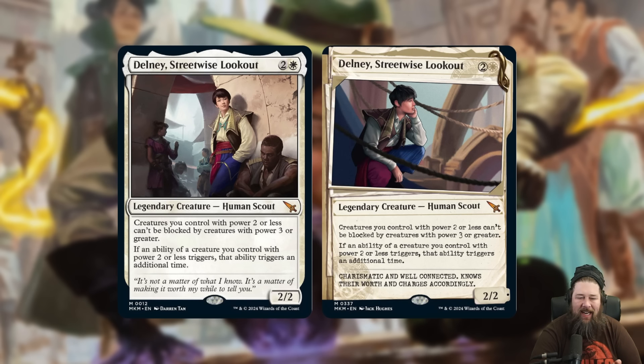We also got yet another Panharmonicon — I know some of you are probably getting sick of a Panharmonicon every set, but I'm not getting sick of it because I love me some Panharmonicons — and this might actually be the most competitive Panharmonicon yet. I know Elesh Norn is really good, but this might actually be better in a lot of decks, especially for competitive play. It's a 3-mana 2/2 legendary Human Scout.